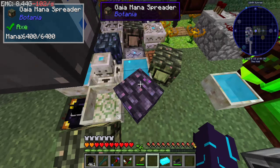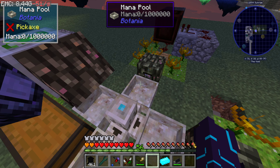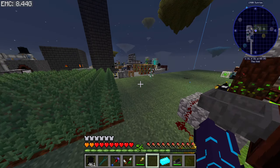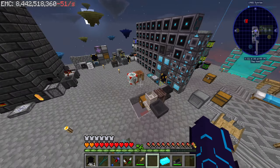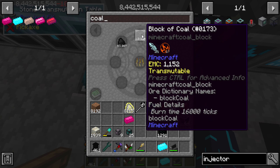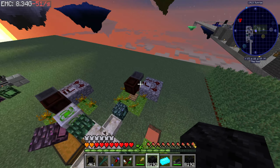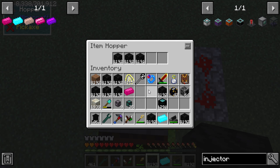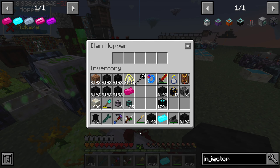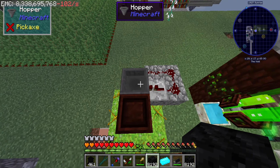Why are you empty? Where's our mana going? Oh, we're out of coal — I was like, wait, where's our mana going? Well, it's going nowhere. I'm sure they get more from full blocks, so I'm just gonna feed them coal blocks.